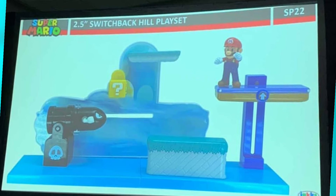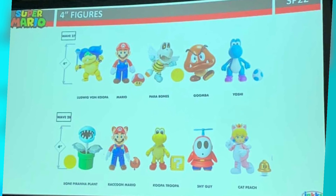There's also been reports online that there might be a diorama for this as well, so that's pretty cool — we'll have to wait and see. Now let's go on to 4 inches. This is the 4-inch lineup for the next two waves, and this has some people a little bit disappointed because there are actually no new 4-inch figures in these waves. It's Ludwig with his wand, Mario with the mushroom, the Parabones with his wings, and the Goomba with the coin.